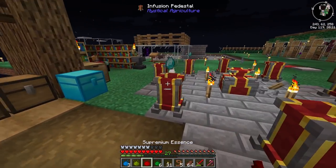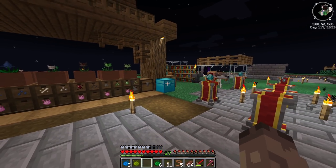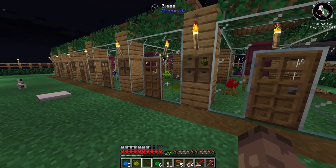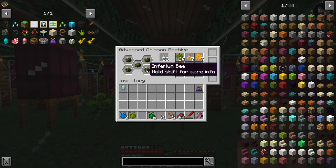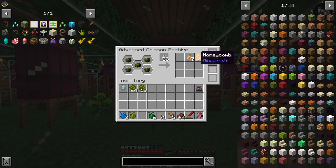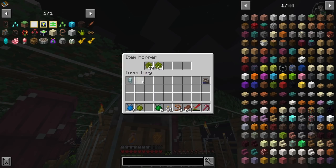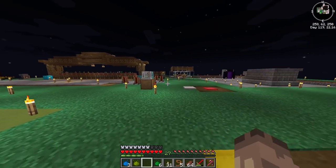We got some emerald seeds already and we got emerald essence. I'm not really too fussed about having loads of these because once you've got one crop you end up getting quite a lot anyway. Obviously if you want factory mode you can go down that route. Somebody mentioned in the comments about making all the different inferium type bees, but they do cost blocks - for example, to make the next level bee up I need to give it a block of Prudium essence and it will upgrade to the next one.